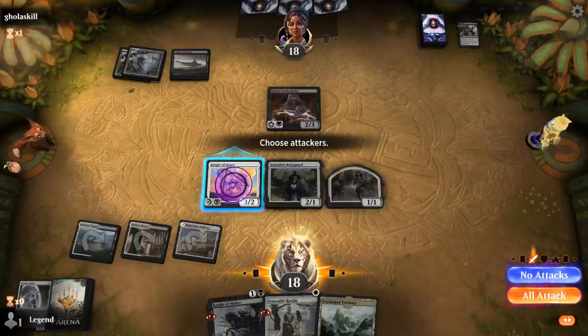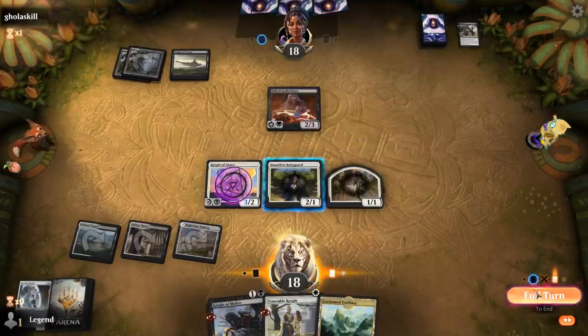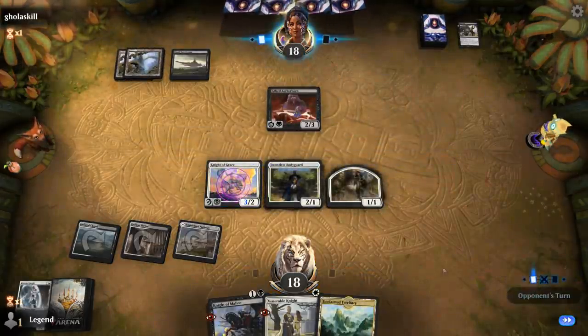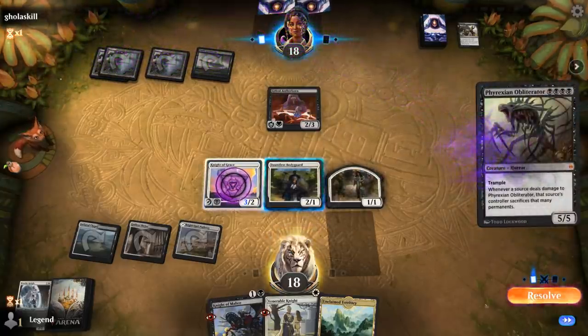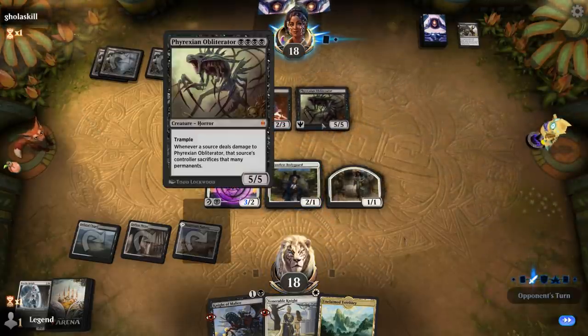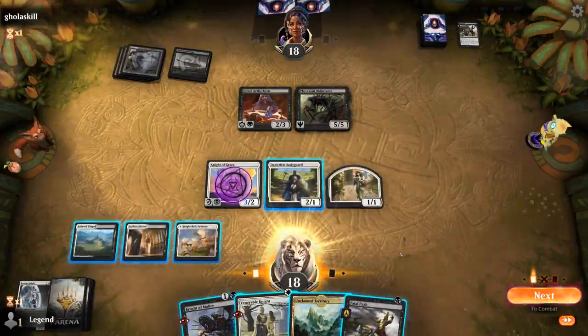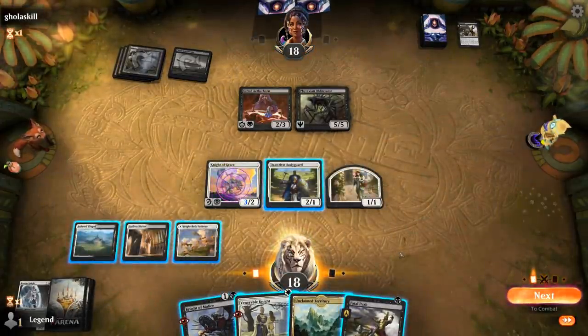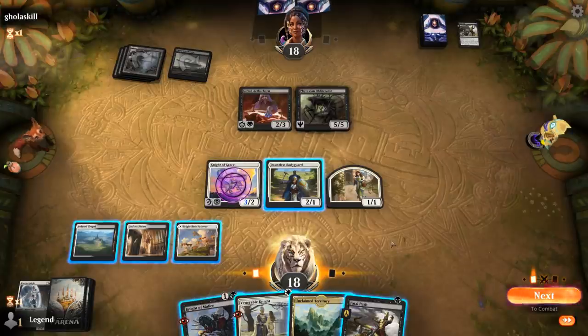I probably want to wait until I play Knight of Malice before attacking, because I'm trading essentially one damage for two damage, which doesn't seem worth it. Opponent plays something — we need Fatal Push to kill that, otherwise we can't really attack into it. I can sacrifice Bodyguard to enable Revolt, although I don't have to do it right away.